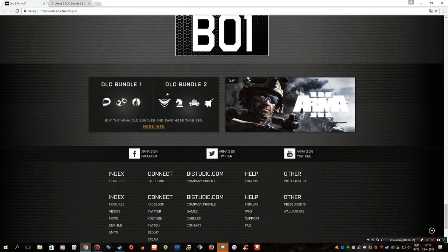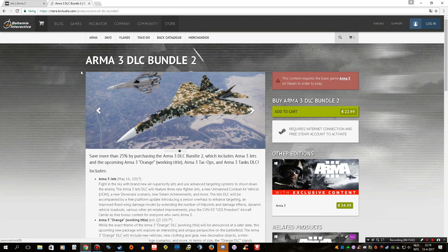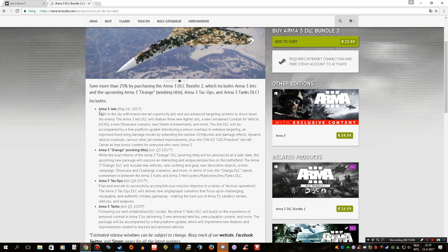So let's have a look at the DLC bundle. DLC Bundle 1 had the Helicopter DLC, the Karts DLC, and the Marksman DLC. DLC Bundle 2 is going to be a little bit bigger with four pieces of content and is also slightly more expensive. In this bundle we will get the Arma 3 Jets DLC, a new showcase scenario, new Steam achievements, and more.